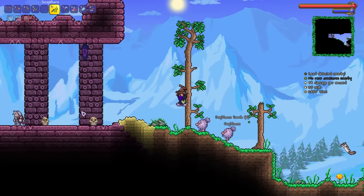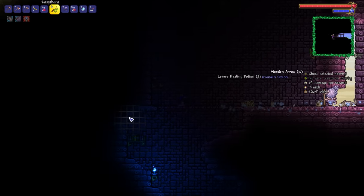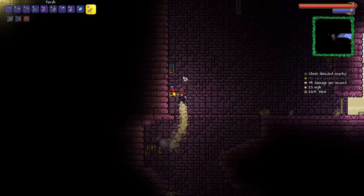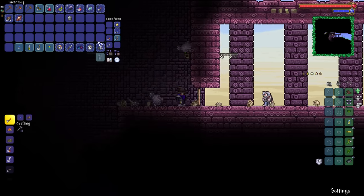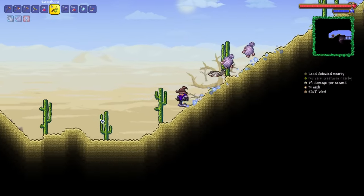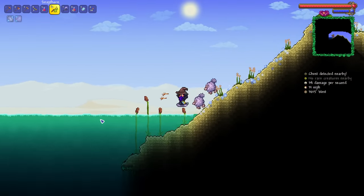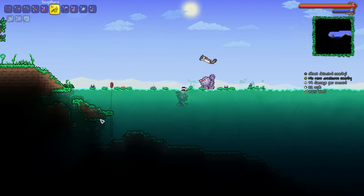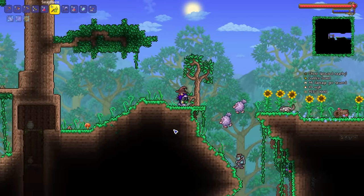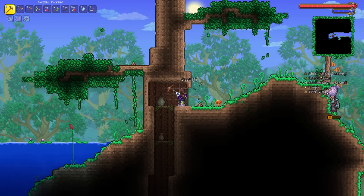We are now exploring the unexplored, and the dungeon is actually the first thing we come across. I'll pick up this water candle for the simple reason of farming — we can make ourselves a mob farm out of that. Continuing on, we've got ourselves a desert here. My goodness, that is a very big desert, and it goes very high up as well. We've got ourselves a whopping great tree.